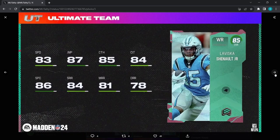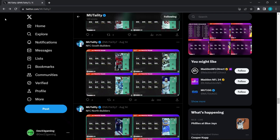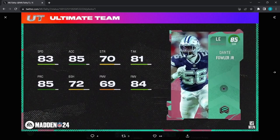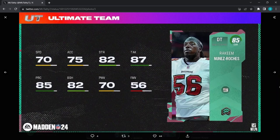Laviska Shenault Jr. for the Panthers — 83 speed, 87 jumping, 85 catching, 84 short, 81 medium, 78 deep. MyCues for the Falcons — 84 speed, 85 acceleration, but the coverages are brutal: 75 zone and 81 man on an 85 overall. Good press, but once he's off the press in zone it's not looking good. Dante Fowler for the Cowboys — 83 speed, 85 acceleration, but 69 power move is dirty and 72 block shed; 84 finesse is okay but the power move should be higher in real life. Nakobi Dean — 83 speed, 83 acceleration, 84 hit power, 81 zone, 74 block shed.